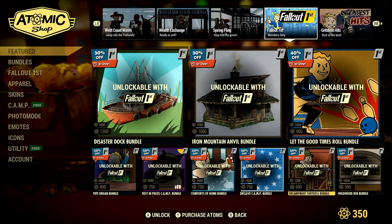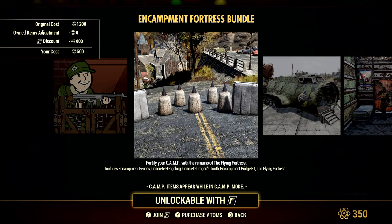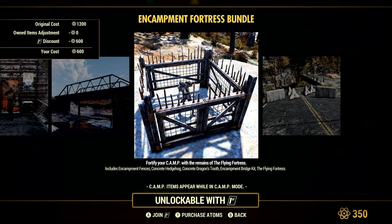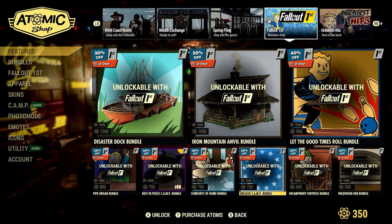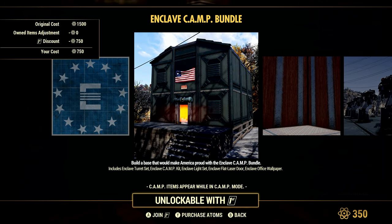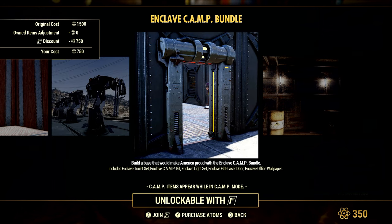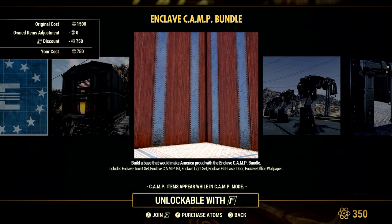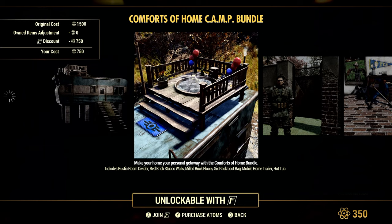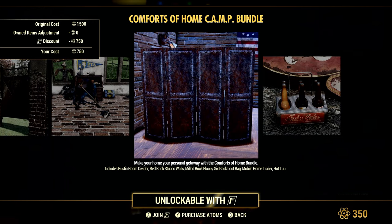Also 50% off is the Encampment Fortress Bundle at 600 Atom, which comes with Encampment Fences, Concrete Hedgehog, Concrete Dragon's Tooth, Encampment Bridge Kit, and the Flying Fortress. The Enclave Camp Bundle is also 50% off at 750 Atom and includes the Turret Set, Enclave Camp Kit, Enclave Light Set, Enclave Flat Laser Door, and Enclave Officer Wallpaper. The Comforts of Home Bundle is another 50% off at 750 Atom, including the Rustic Room Divider, Red Brick Stucco Walls, Milled Brick Floors, Six Pack Loot Bag, Mobile Home Trailer, and Hot Tub.